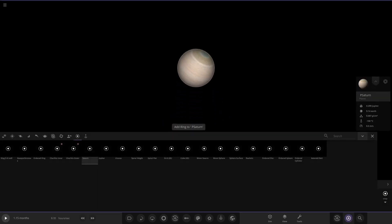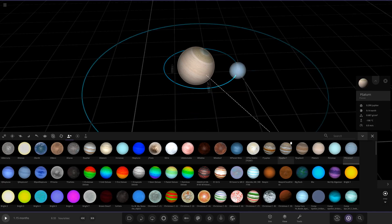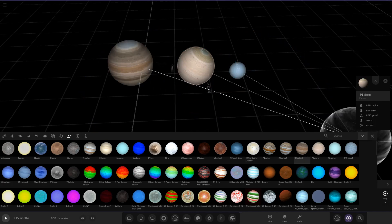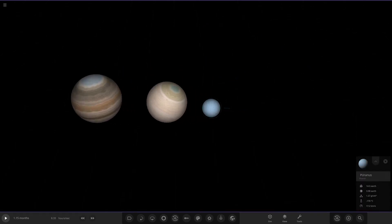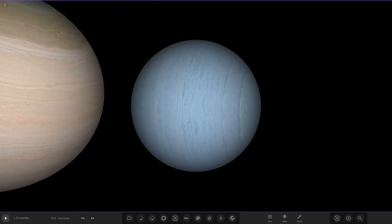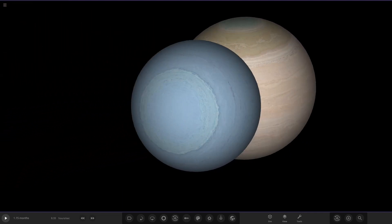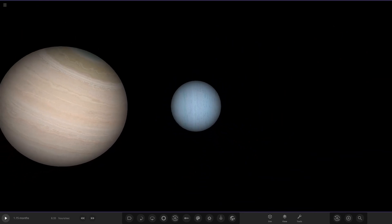Moving on, we also have the Uranus — just for comparison, we have the Uranus from the previous video in this series. So we have the Jupiter, Saturn, and we have this Mega Uranus. I think that was actually the previous video in this sort of series — the Mega Banded Realistic Uranus video. So we have that Uranus for comparison.